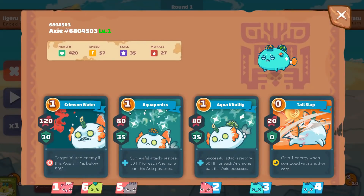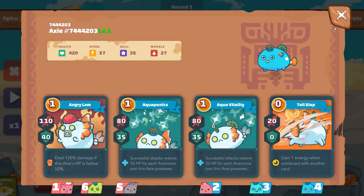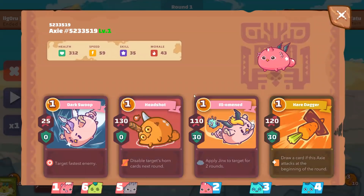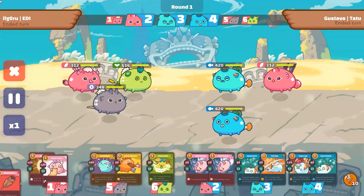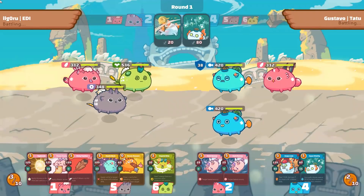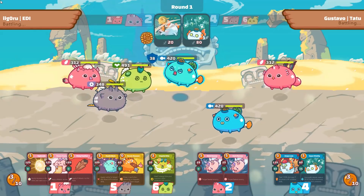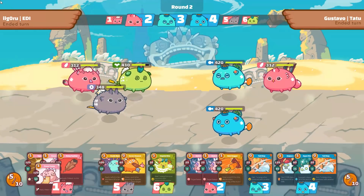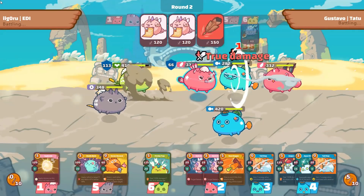In game 1, I'll be fighting a double anemone team with both aquas and a bird. You can see his aquas have Piranha and Lamb. Bird is kinda different than usual as he uses Kestrel instead of the Eggshell Pigeon Post combo. Just check the amount of damage this bird does with 3 cards.